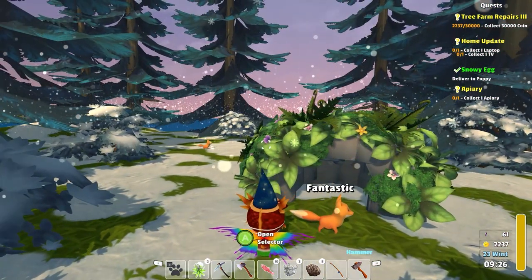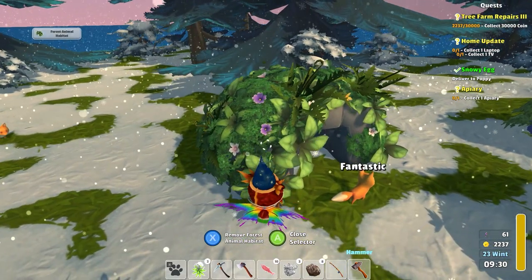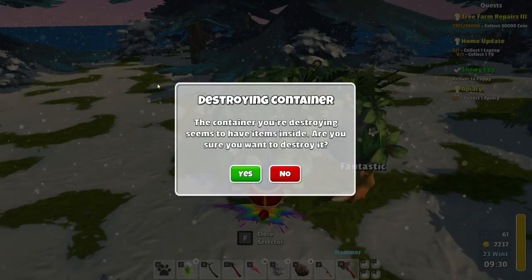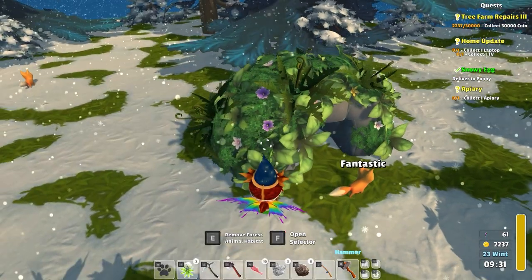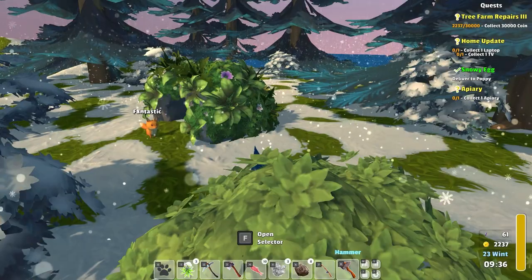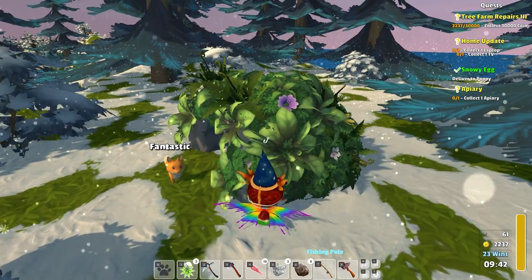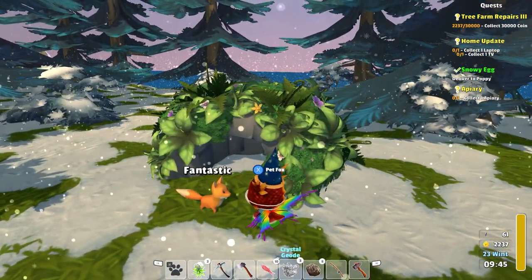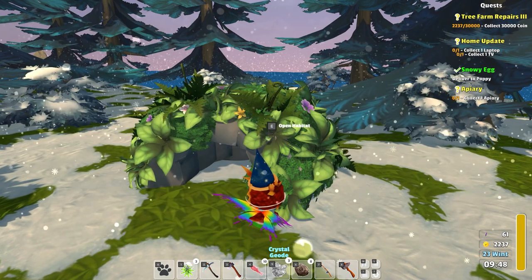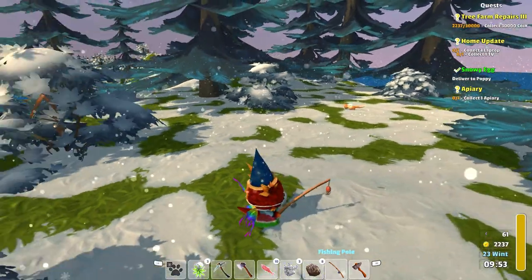I thankfully remembered my hammer. I want to actually open the selector. Let's get out of all this. It gets weird when you... Let's then move off of that. We'll come in here and fish. I'm not trying to fish, I'm so sorry. Open the habitat. Come over here. I'm going to take you into here. And then we're going to take the habitat away. Beautiful.